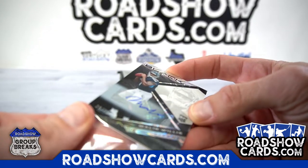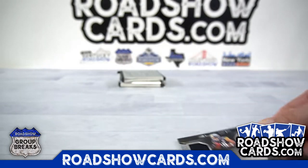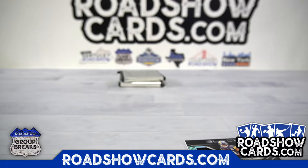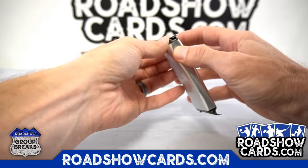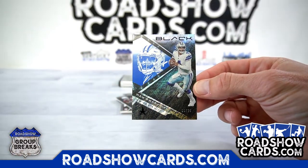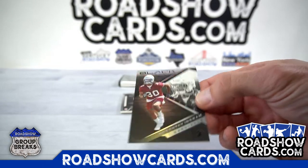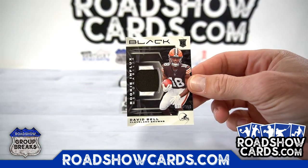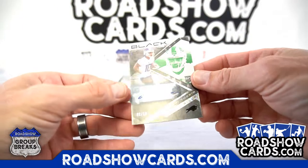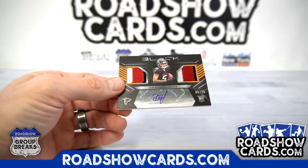Yeah, somebody wanted him. Calvin Austin the Third to 50. Sleeves for this guy — here we go. The 35 Dak Prescott, nice warm welcoming back. Keontae Ingram Cardinals base, David Bell Jersey Cleveland, Khalil Shakir to 10, and Drake London — that's nice — to 25 for the Falcons.